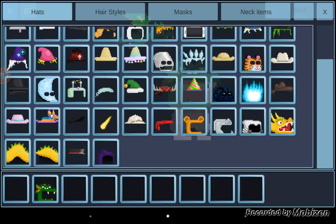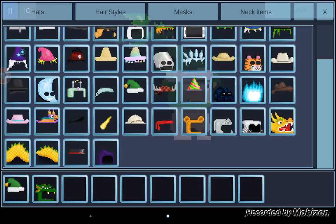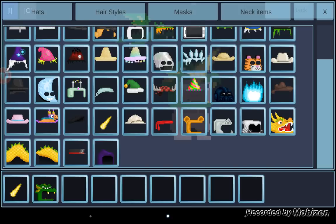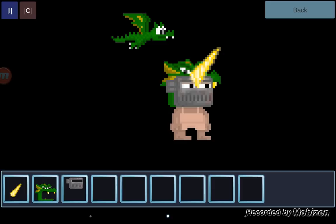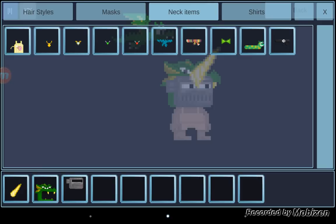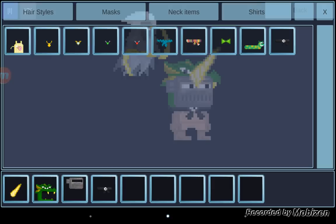Maybe wear this one. Have a look. No way. Maybe that one there. Oh yeah, there we go. It's a narwhal dragon with the mask of an iron guy. Sweet. And then we'll go on to neck items. Grab this. Oh, that's like two leashes.